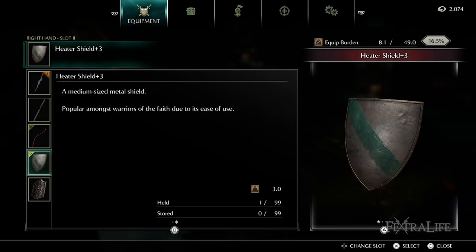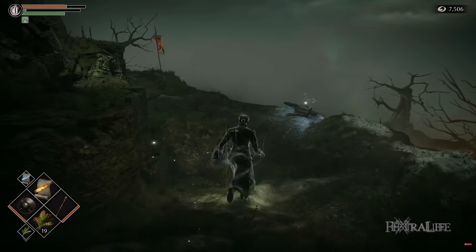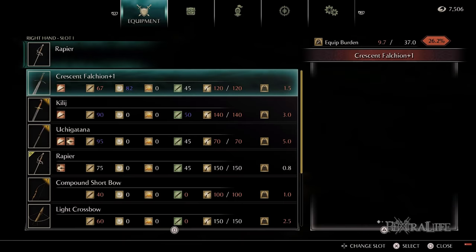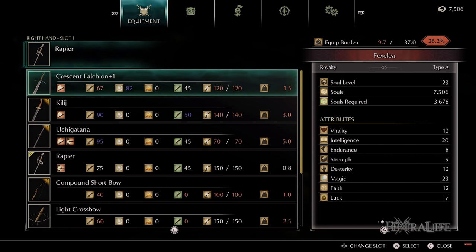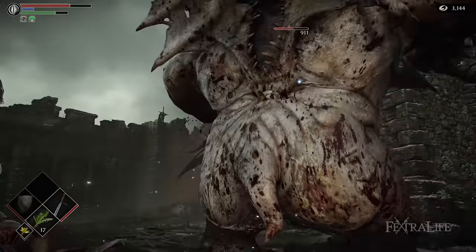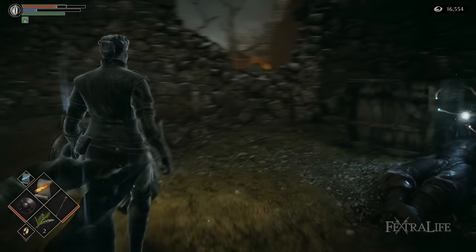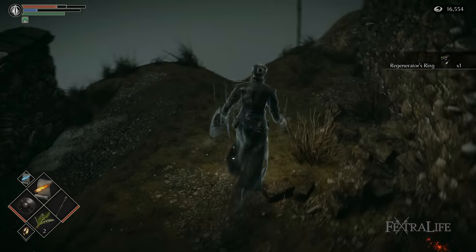It's a good idea to swap out your Wooden Shield for a Heater Shield once you've defeated Phalanx, or before if you can spare the souls. This gives you a 100% physical protection shield and you'll stop taking chip damage when you block normal attacks. It can be purchased from Blacksmith Boldwin in the Nexus for 2000 souls. A really good early pickup is the Crescent Falchion in the Shrine of Storms — it takes almost no time to acquire and gives you a strong melee attack that deals magic damage, which really helps out with Stonefang Tunnel and beyond since most enemies there are weak to magic damage. Note that you'll need to place 1 point into Dexterity to use it effectively if you took the Barbarian starting class.